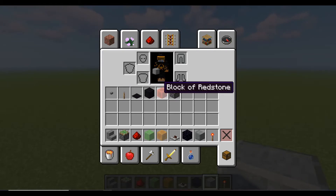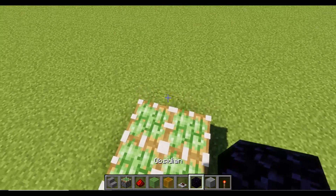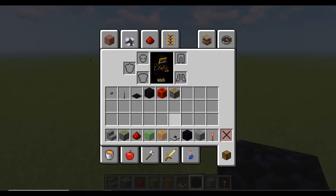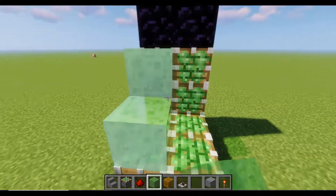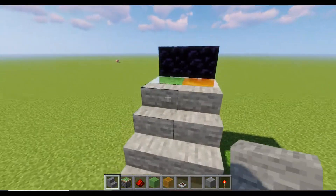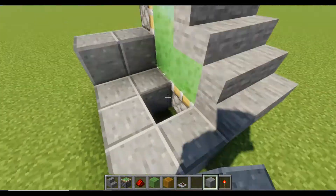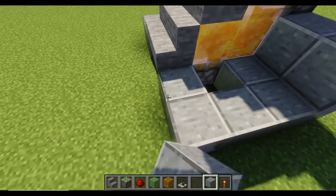Block of redstone, and then a two by two area — place down two obsidian blocks, place another two by two of sticky pistons, and then another two blocks of obsidian. We don't really need obsidian for anything else. Then we need slime blocks, honey blocks, and then your choice of stairs. There we go — choice of block. I'm going to go up by two by two like this, make a little C shape, do the same with the other side.